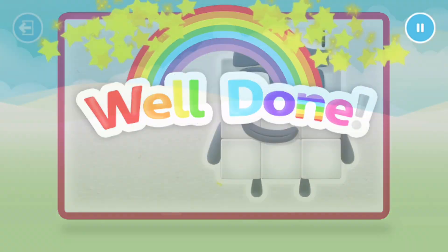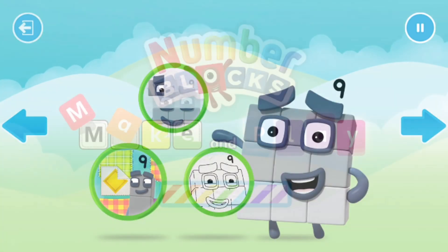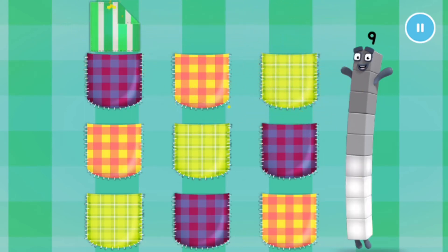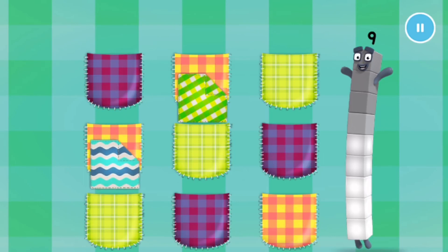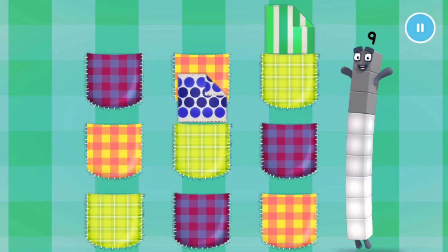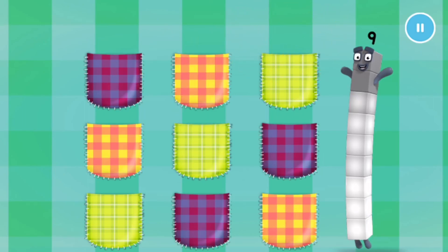Well done! Welcome to Numberland. Let's play with number block nine. Nine hunkies! One, two, three, four, five. Keep it up. Six, seven, eight, nine.